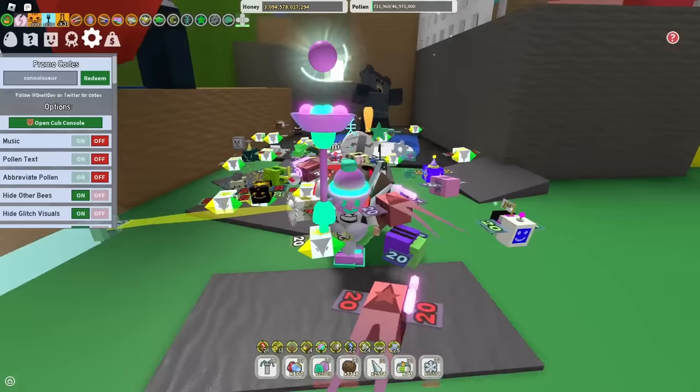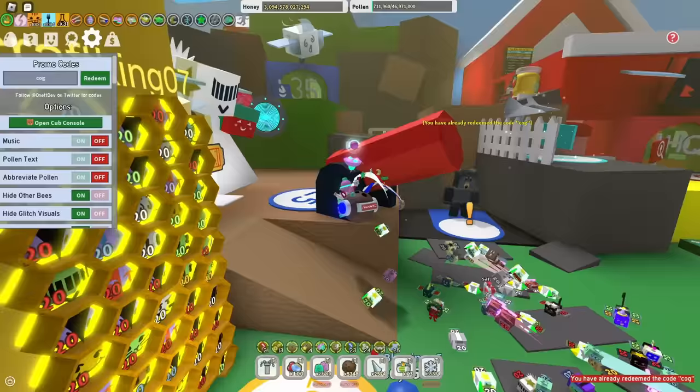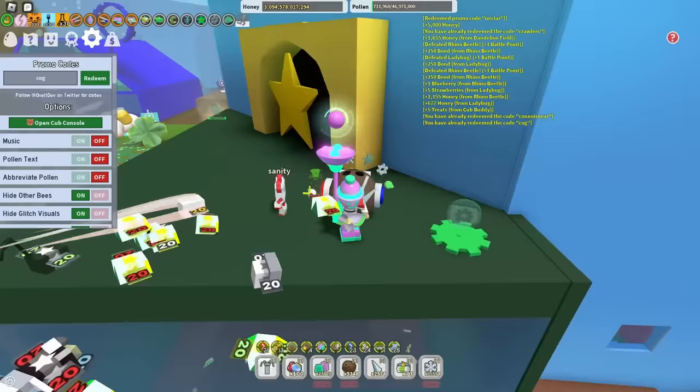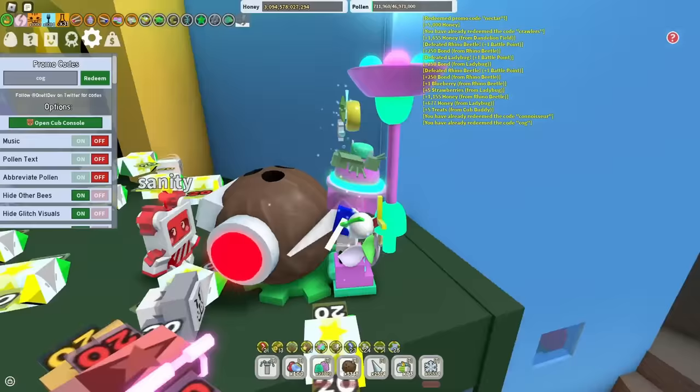After that is the code COG — just 3 letters, but it gives you 5 tickets. There's a hint: it's the green cog up here, which now has the LaFree Robo Pass on top of it.